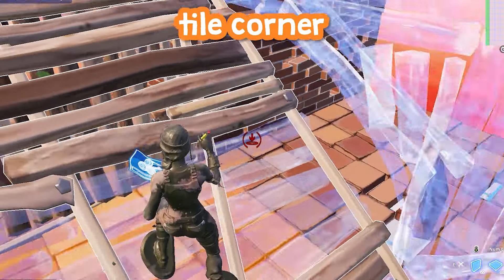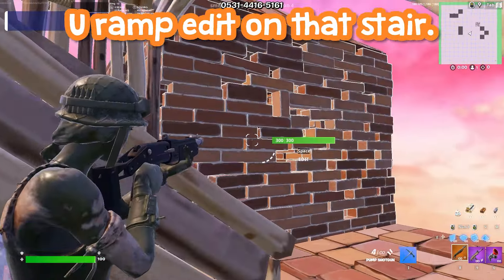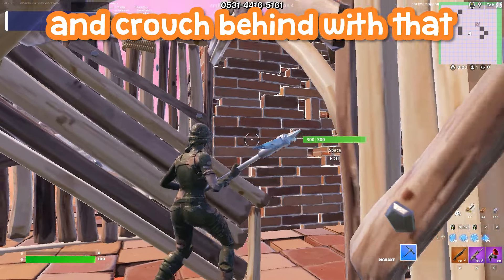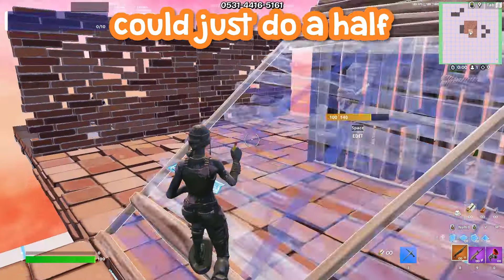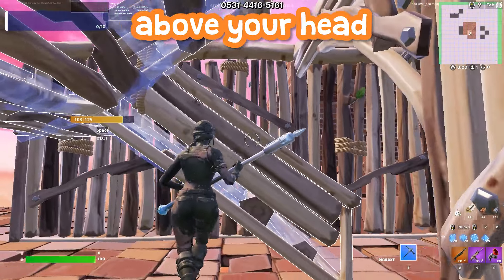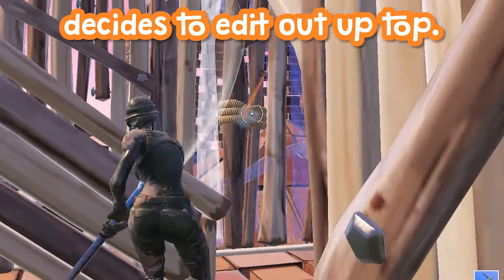You then want to edit a four-tile corner edit on that wall, and a full U-Ramp edit on that stair — it should look something like this. The reason is so you can have a nice right-hand peek to swing and crouch behind, with that half-stair right in front of you and the wall to your side. You could also do a half-stair edit instead of the full U-Ramp, but I like the U-Ramp since it gives you protection above your head in case you get third-partied or your opponent edits out up top.